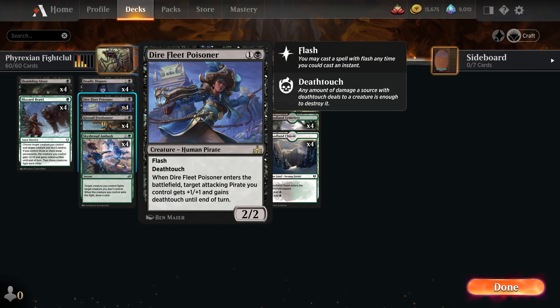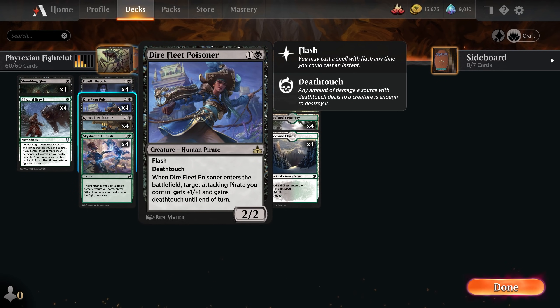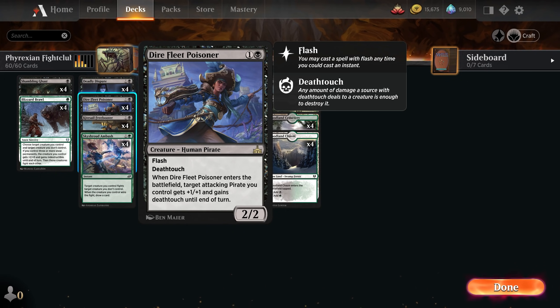Two mana for a 2/2. It has flash and deathtouch. When it enters the battlefield, target attacking pirate you control gets +1/+1 and gains deathtouch until end of turn. That last part isn't really that relevant, but it can maybe come in handy with Kitesail Freebooter since they are both pirates. The big reason we want this in the deck is because it has flash and deathtouch, and it's a 2-mana creature, so it's great for our mana curve. This is very much a flex spot — you could easily swap it for some other 2-mana black creature. The deathtouch is very useful with fight spells, because we can have it fight a much larger creature and still kill it. So it can trade up very well.